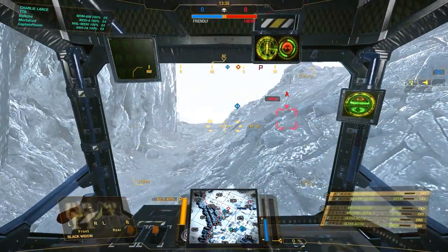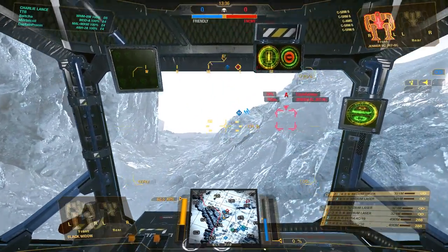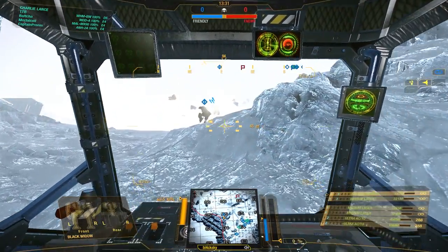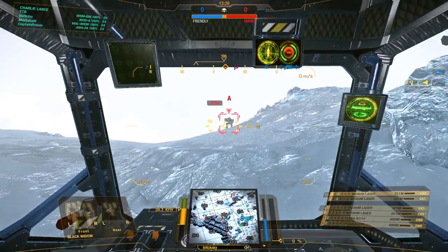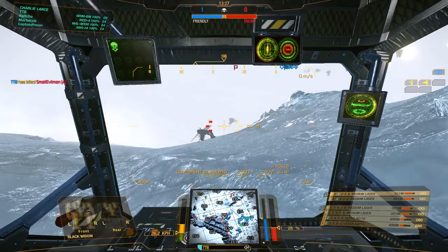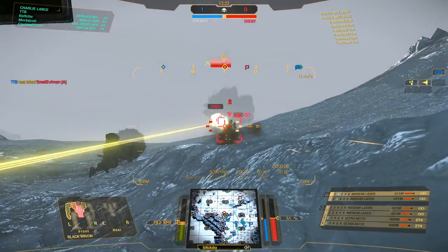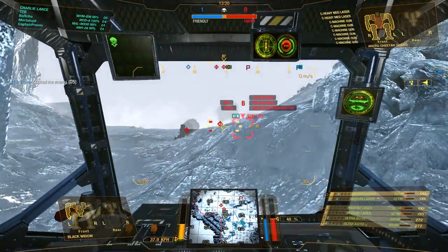Speaking about C-Bills, there is a Jenner coming up — he's currently fighting against our friendly Cicada over there — and let's see if we can actually say hi to him in the proper way. His CT is almost open... boom, double tap, bye bye. That was about 60 damage in his face, that really, really hurt him.